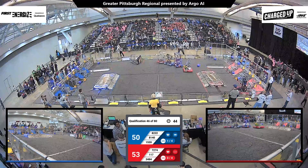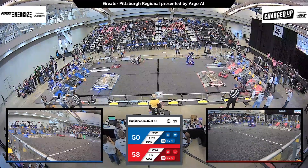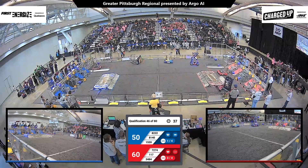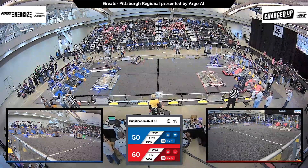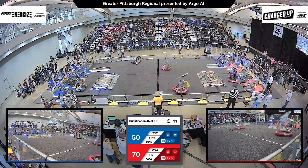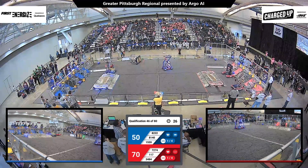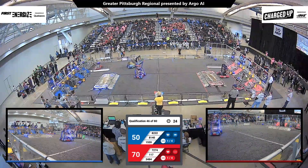Foul will be on the Blue Alliance on 81-40, the Robomaniacs — they fell early on. Each time one of those Red Alliance robots comes in contact with it inside their loading zone, those foul points will be awarded to the members of the Red Alliance.